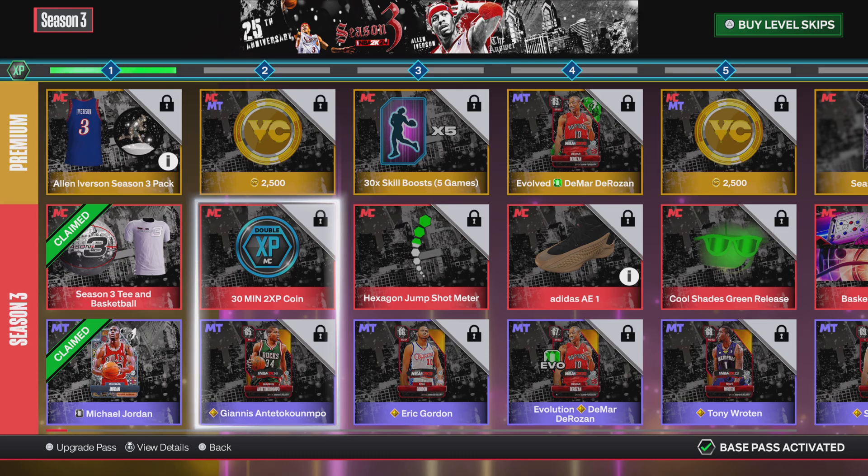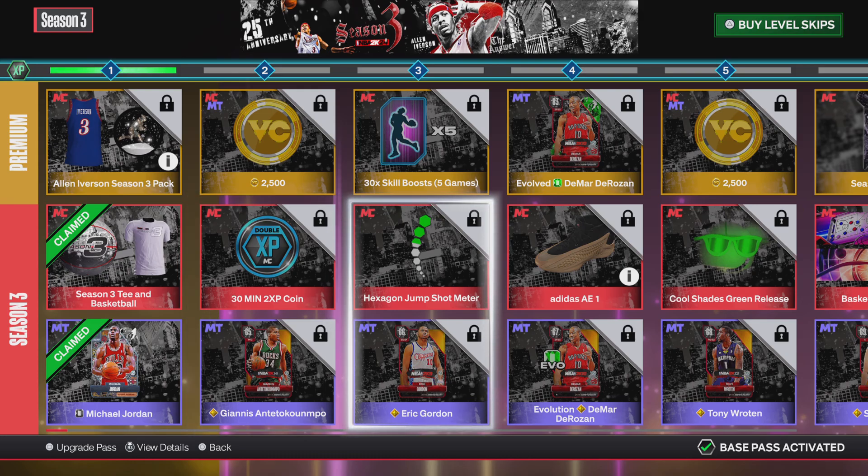For Level 2, you get 2,000 VC with a 30-minute coin boost, and then you get a Giannis card. For Level 3, you get 30 skill boosts for the premium pass, a hexagon jump shot meter, and then an Eric Gordon card.